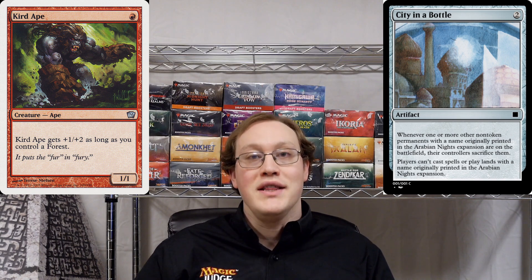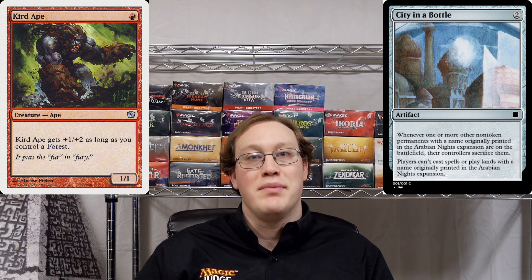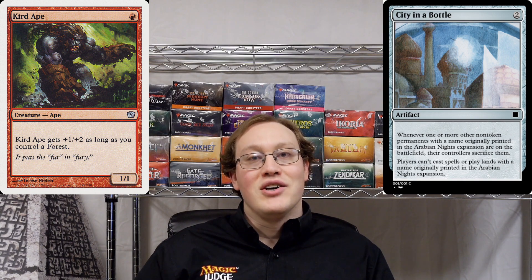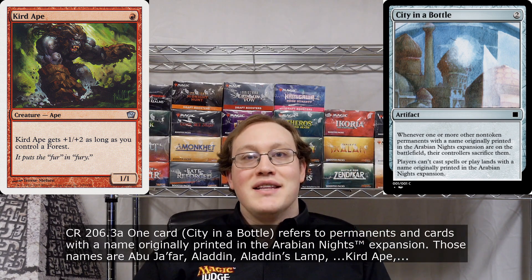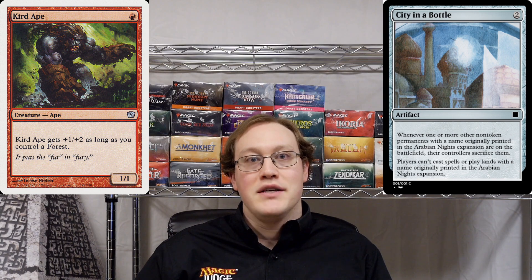There's actually a rule in the comprehensive rules that specifically spells out all of the cards that Sidney in a Bottle can affect. I'm not going to go through all of the card names this time, but I will take a look and sure enough, we can see that Curd Ape is going to be on that list. And so that means that Amy's Curd Ape, no matter what set it's from, is going to have to get sacrificed. So that's the first part of our question.